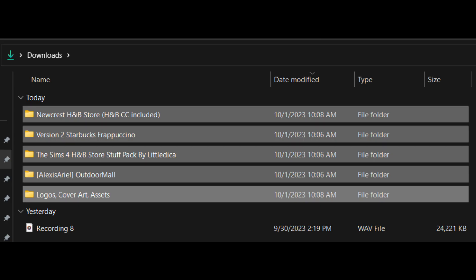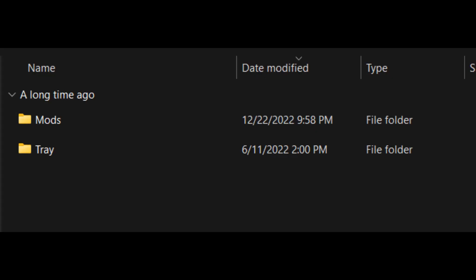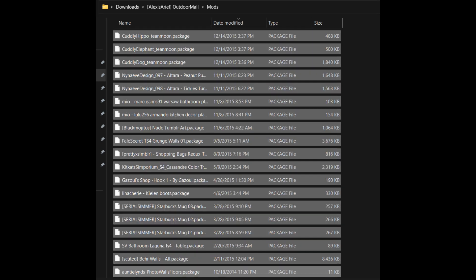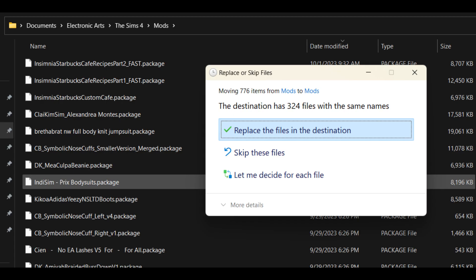After you unzip all of the files, they should look similar to this. Now you have to go through each folder. The first folder I'm going to choose is the Alexis Ariel Outdoor Mall. When you open that folder, it has two subfolders: Mods and Tray. I'm going to open the Mods folder first, and there you have all of the package files. Anything that's a package file goes directly into your Mods folder — select all of these files, cut them, and paste them into your Mods folder.